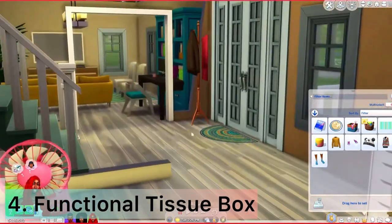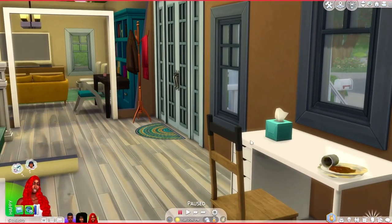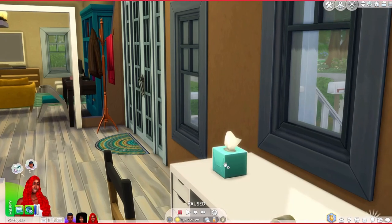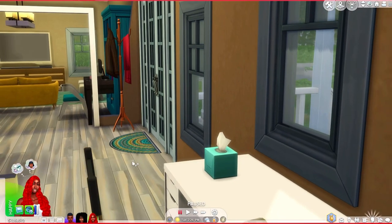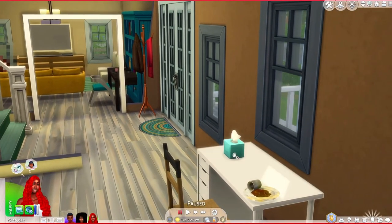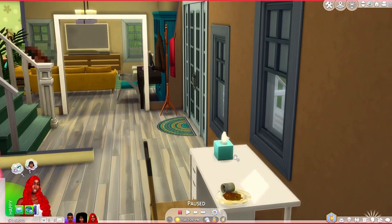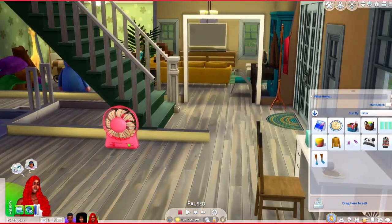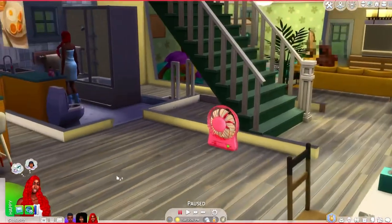The fourth mod is the tissue to blow your nose. When your sims have a cold, you could just click on this, put it in the inventory, and tell them to use it to blow their nose. My sim doesn't have a cold right now so it doesn't give me the interaction, but each time your sim is sick, they could automatically blow their nose with that tissue. More realism mods for you all.